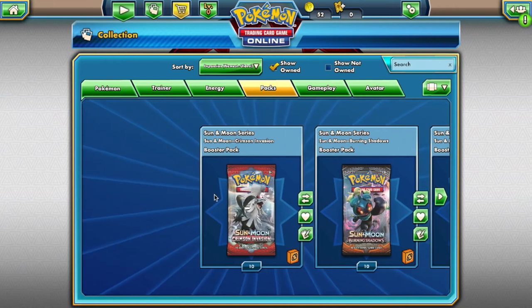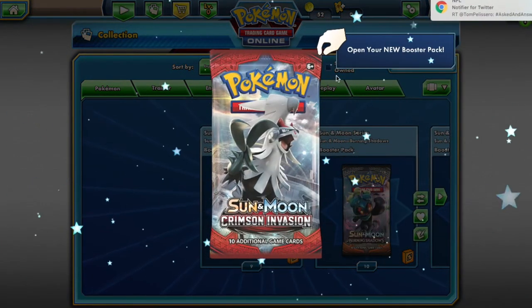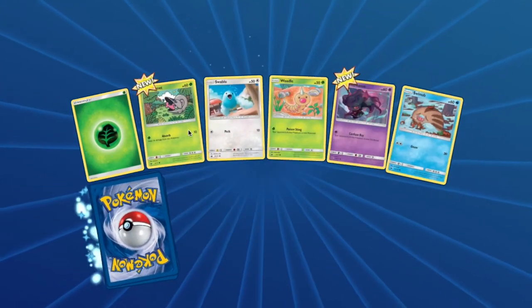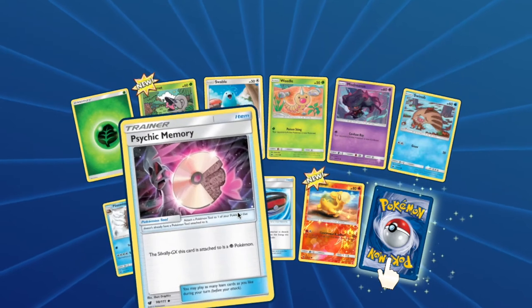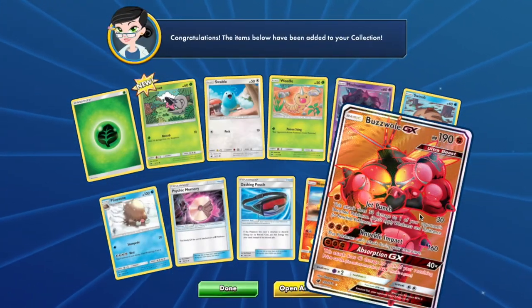Next up is TB, starting with your Crimson Invasion pack. You will have access to: Shelmet, Swablu, Weedle, Misdreavus, Swinub, Piloswine, Numel, and Buzzwole. Nice.